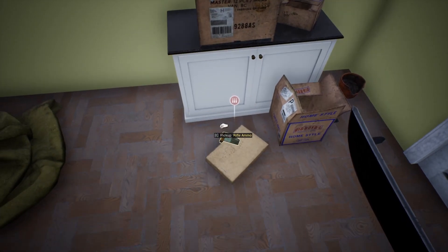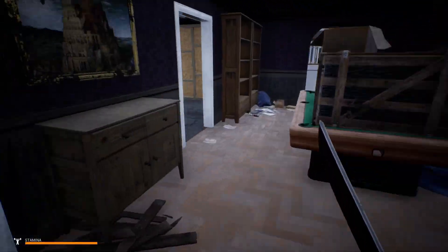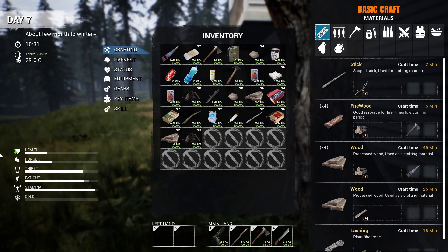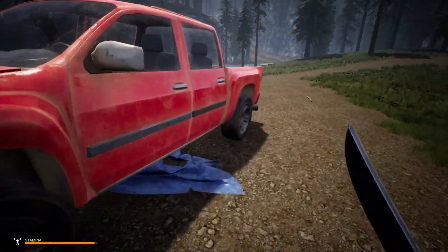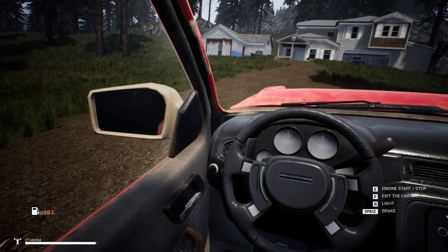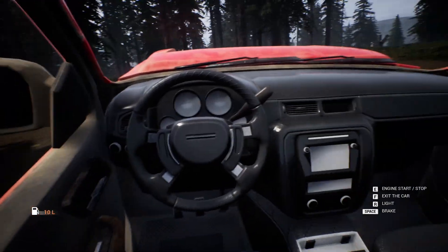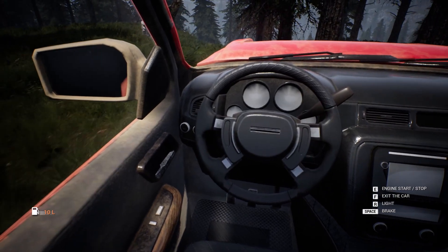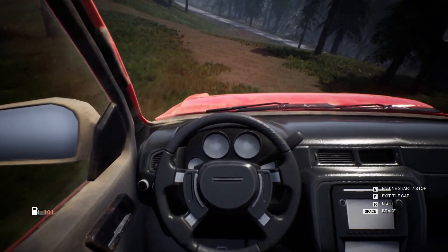Rifle ammo - can we loot any of that? Nope. Alright, what can we drop? We can get rid of the leaves. Does that just lead to outside or is that another room? Do we have a crowbar on us? No. Alright, so that's the place we're going to come back to. I don't like going over these bumps because I can't see. Let's get back to the road. I can't remember the last time I was on a game where you drive and it's so open to drive.